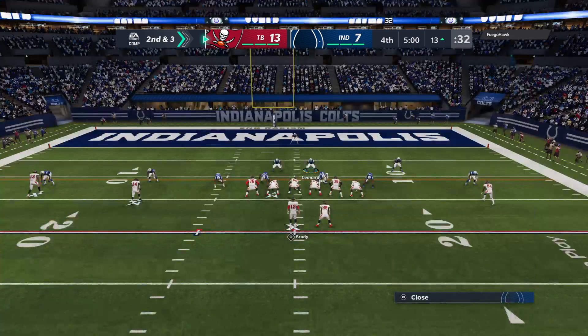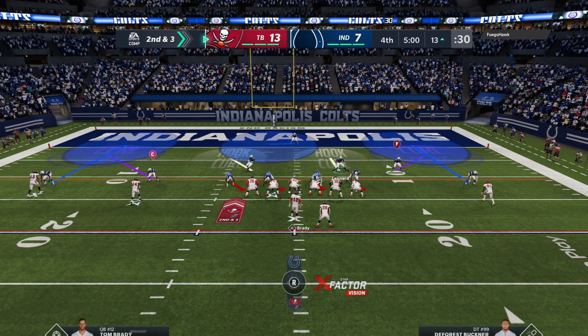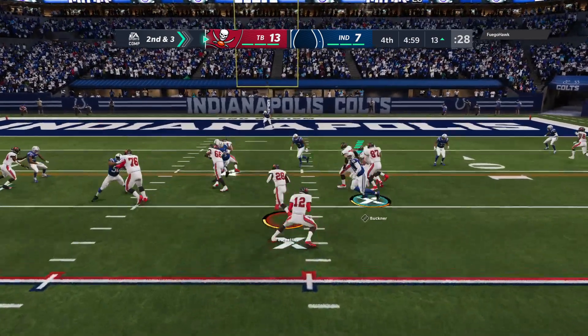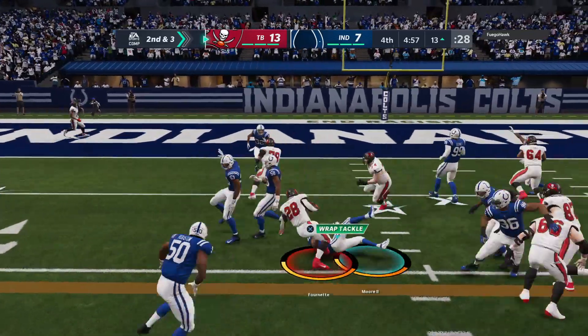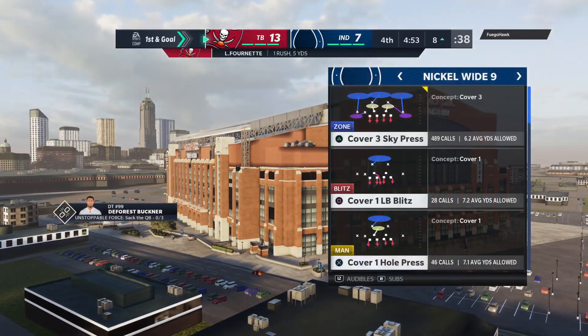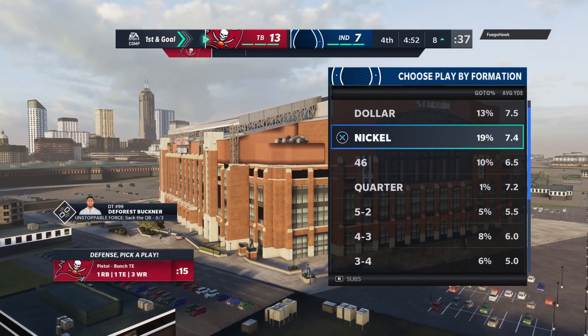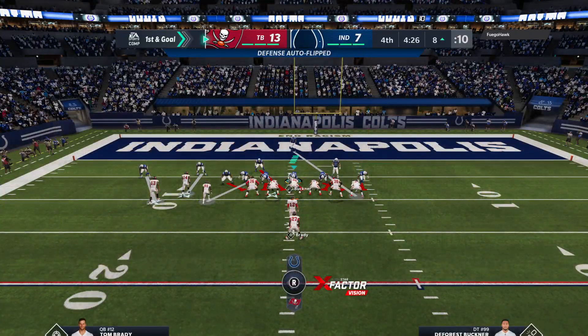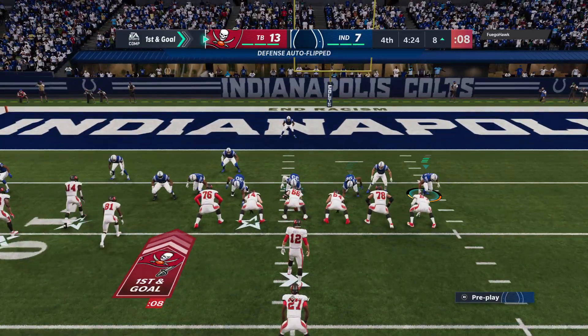We're about to continue with second and three. A shotgun give to Fournette, and he's able to work it to the eight-yard line — a five-yard gain. Now they're set up first and goal. I'm guessing you'd say this is kind of the key here: grind out some yardage, work on that clock, see if you can continue to take it down.